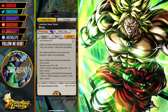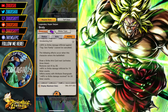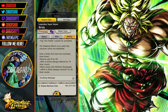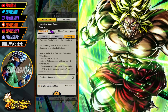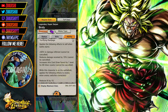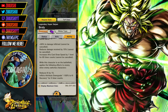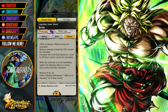First unique ability: Unrelenting Evil — plus 30% to damage inflicted against tag Son Family, cannot be cancelled. When this character enters the battlefield, he draws a Strike art next, activates three times, restores Ki by 20, plus 40% to Strike damage inflicted for 15 timer counts, and inflicts enemy with attribute downgrade plus 40% to Strike damage received for 20 timer counts. Second unique ability: Terrifying Rampage — at battle start, plus 50% to damage inflicted (cannot be cancelled), and reduces damage received by 15% (cannot be cancelled). It also increases Arts card draw speed.